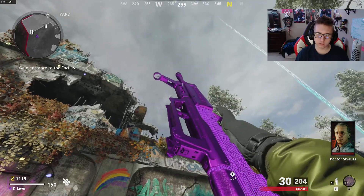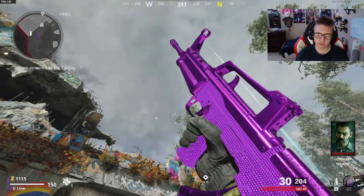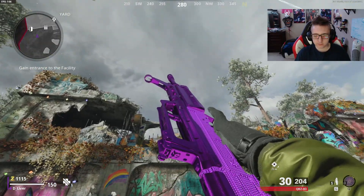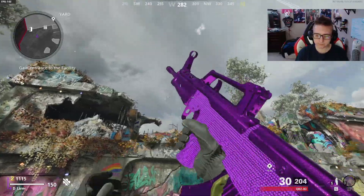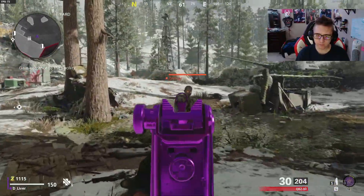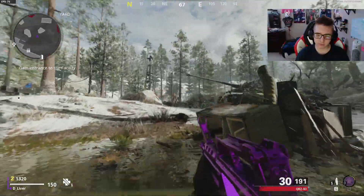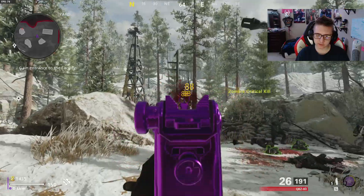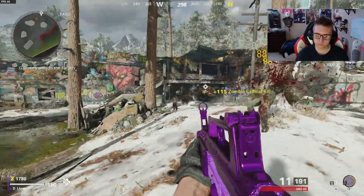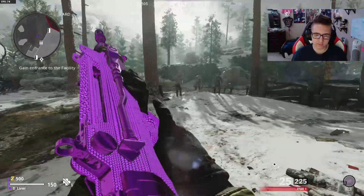Here's the QBZ. Similar to the dark aether camo — the diamond part of the gun doesn't really show up on screen as much as the purple part. That's why I'm hoping that with dark aether they make it cover the entire gun like diamond. Pretty nice though — the diamonds cover a lot more on this gun.